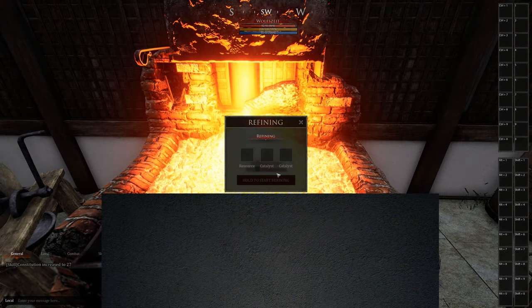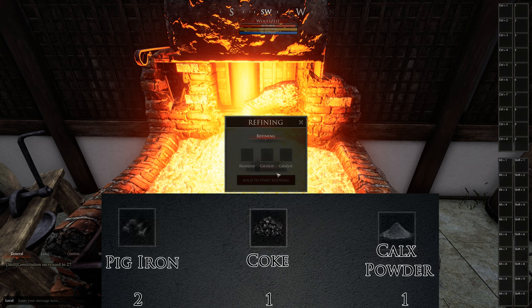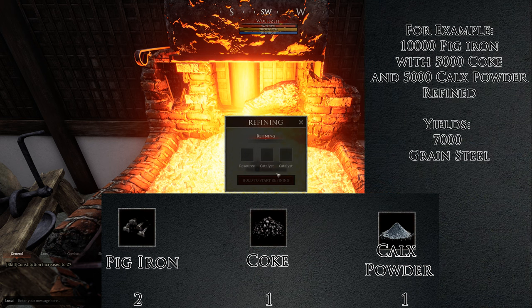But now to the actual refining. And please read the refining book to the end, because for every point missing you will actually lose a lot of your materials. So throw in your pick iron, your coke, and your calcs powder. Just for example, 10,000 pick iron will give you 7,000 grain steel. If you have all skills at 100 and everything skilled and using the right amounts, then the maximum you can get are 70% of your main material.